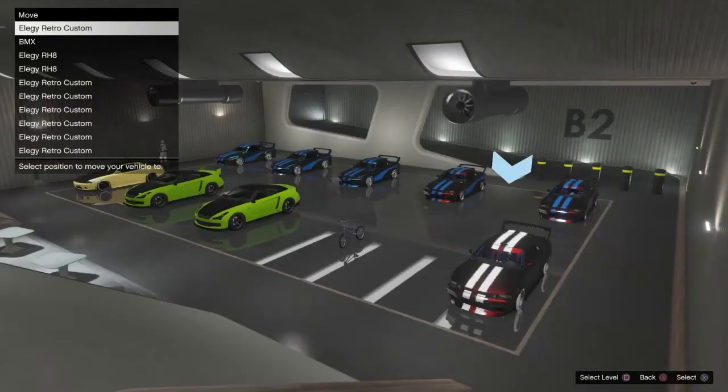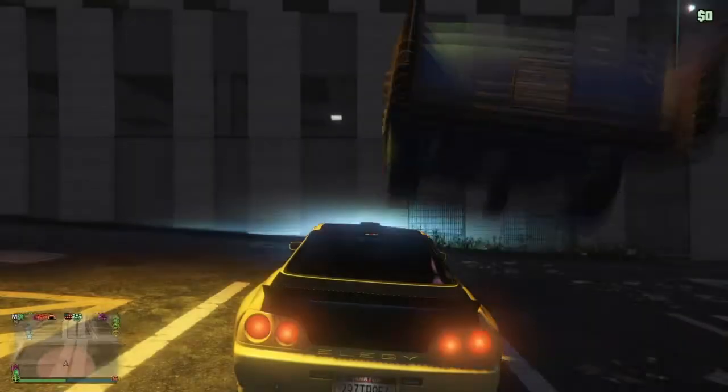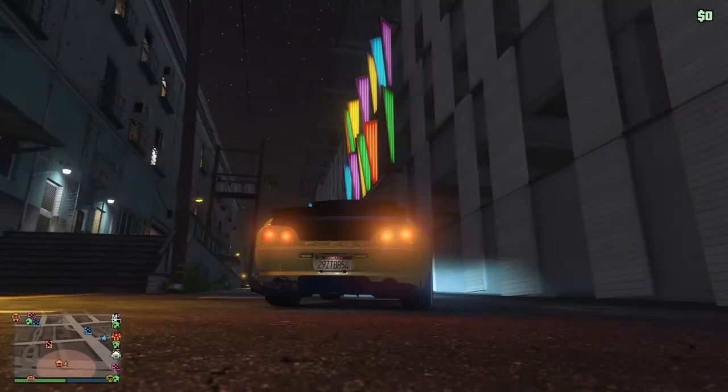Grab the first car, move it to the second spot, grab the fourth one, move it to the fifth spot, and hop in real quick. The tags won't change yet — but drive outside and the tag changes. Hell yeah!